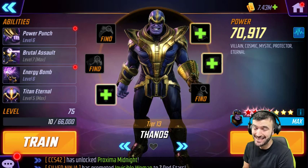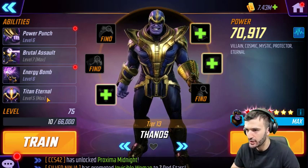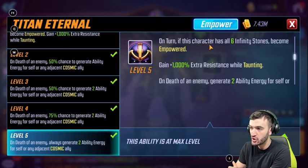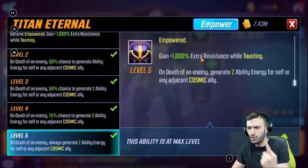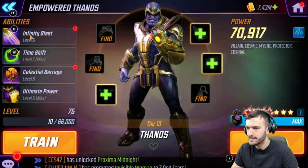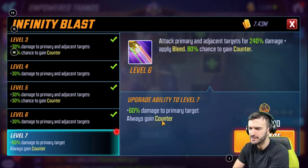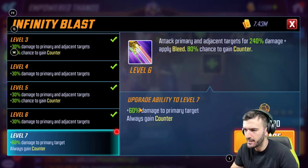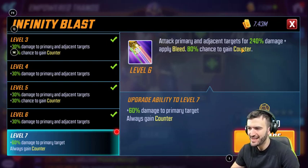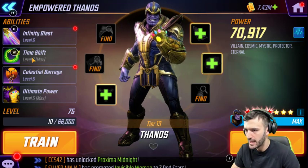Now let's look at the updated Thanos. If you've been following my channel, I've been hyping up the Black Order — this team is legit. The only change was to Titan Eternal; if he has all six infinity stones he becomes empowered, which is interesting since there are only four allies each giving one specific stone. His basic, Infinity Blast: attack primary target and adjacent targets for 240% damage and apply bleed. 80% chance to gain counter — if you T4 this you always gain counter, but 80% is already pretty high, so you might save that T4.